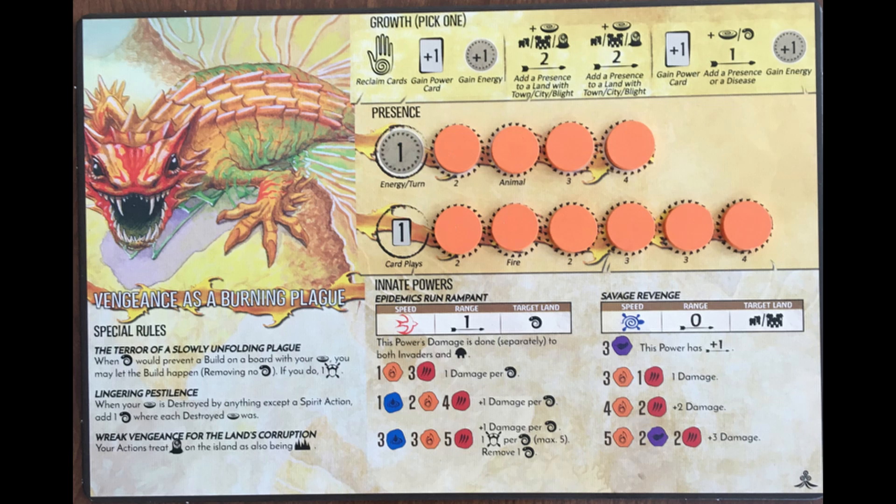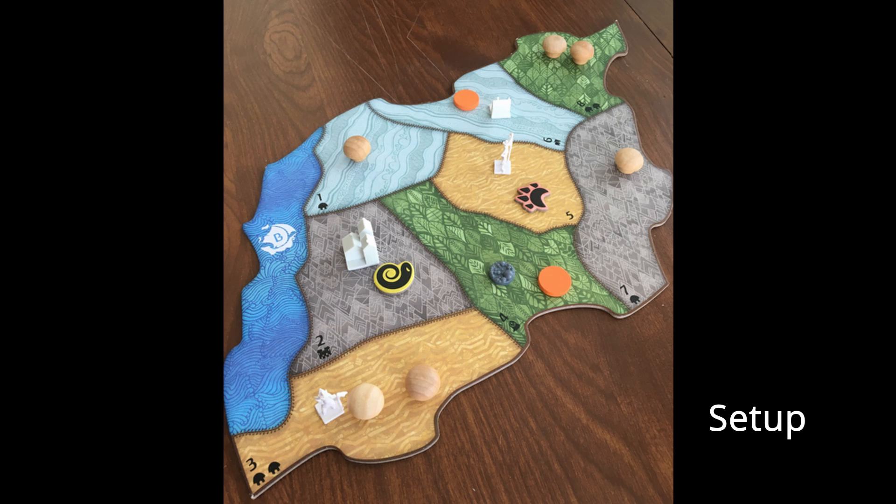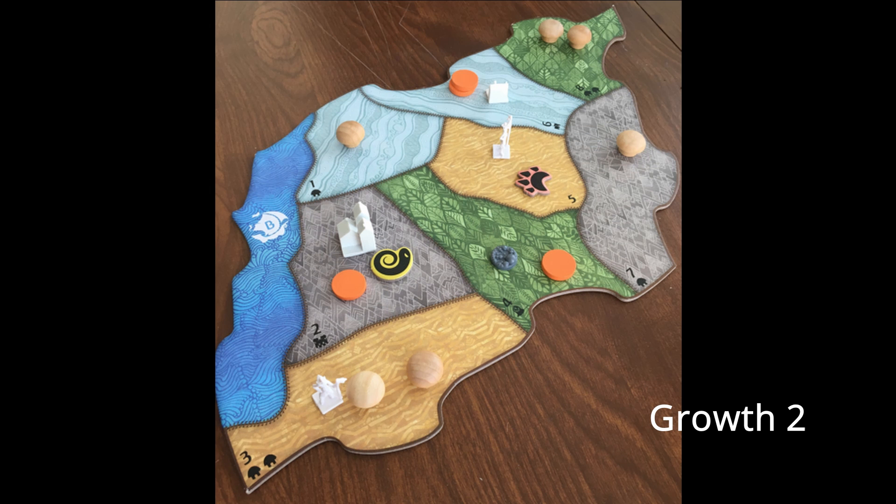The innates both have three element thresholds, so it would be nice to get the fire and animal elements uncovered on the growth tracks. Here, I'm just going to play one card and use growth option 2 to place two presences where the starting town and city are. Place the new disease token in a land that just explored and can benefit from Plague Bearers on turn 2.